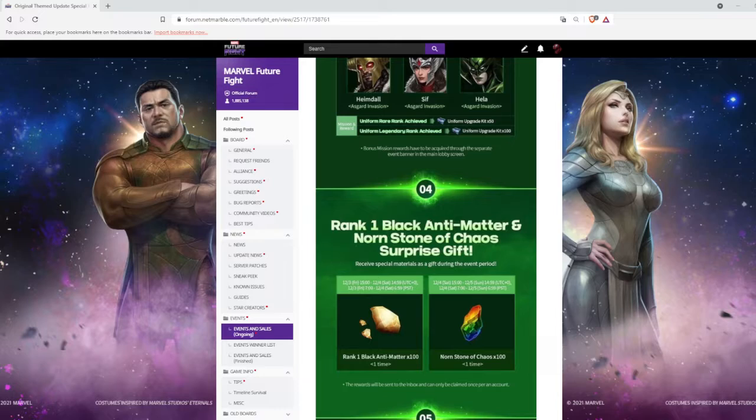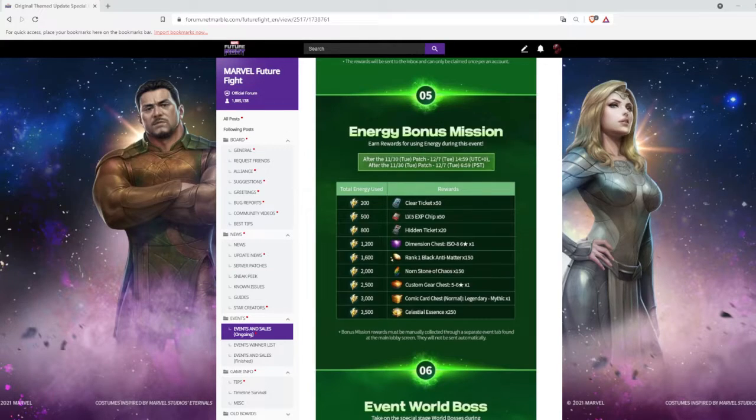At number four, we're going to get black antimatter and non-stone of chaos. I think they should remove this event or at least update it with more black antimatter and non-stone of chaos, because 100 black antimatter and non-stone of chaos is not that much valuable right now.